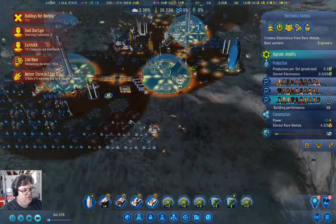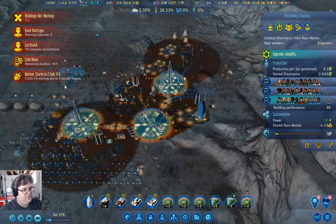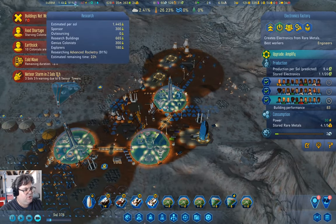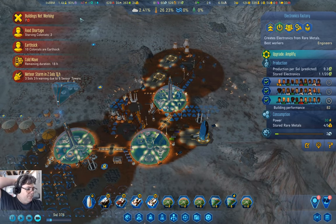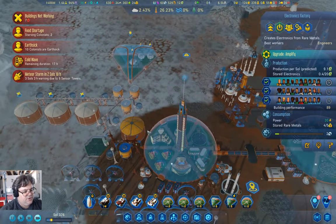We're doing pretty good power-wise. 22 hours on advanced rocketry — that's going to get a few things sorted out.